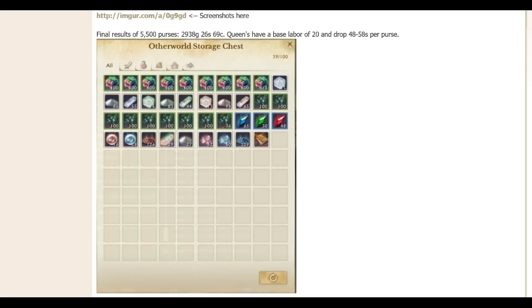The base labor cost is 20, and you can see the silver is roughly around 50 to 60 silver per purse. The big thing is that you can also get an ionized scrap out of this — out of 5,500 purses, he only got one scrap.